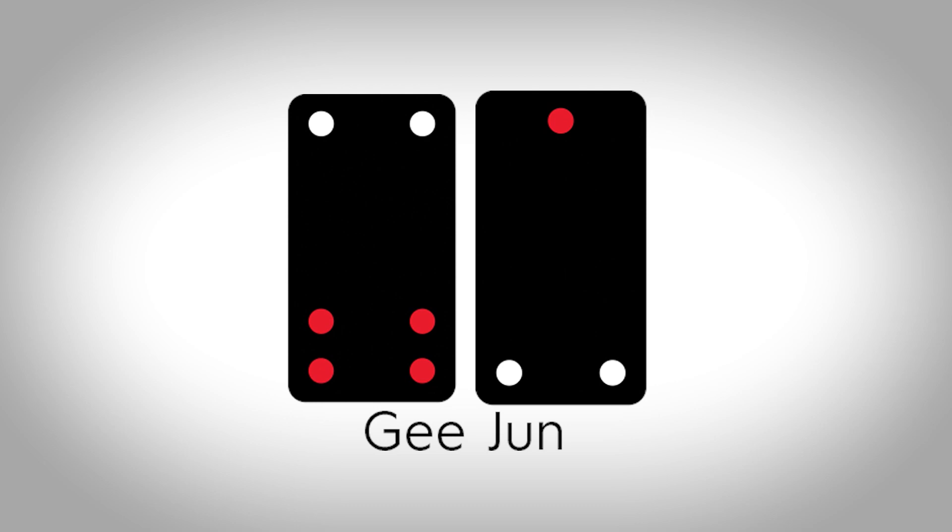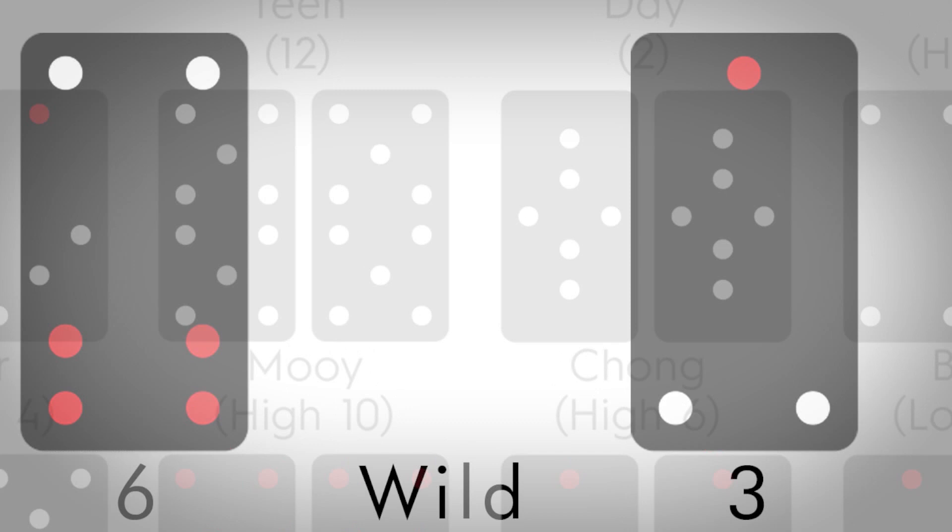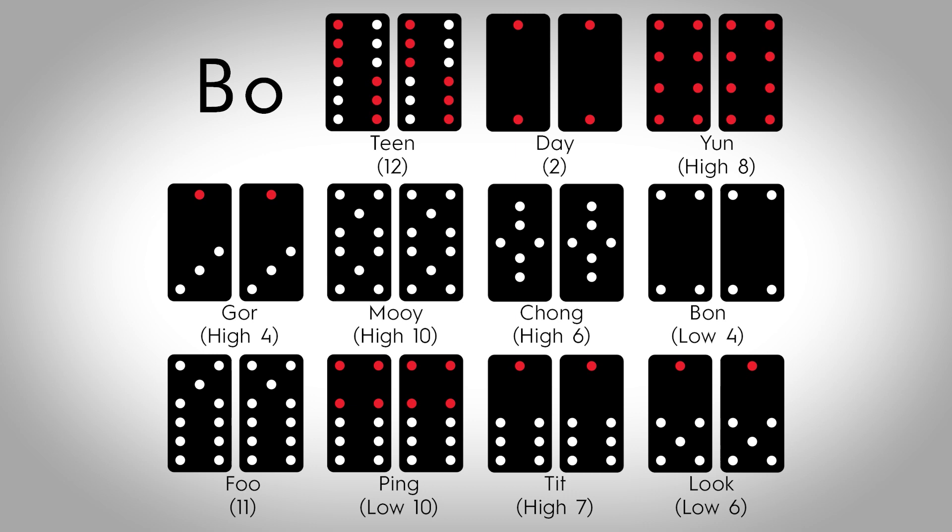The highest possible hand is the Supreme Pair, commonly called Jijun. It is made up of a 6 tile and a 3 tile. These tiles together make up the high hand, but separately they are considered wild, and either tile may be counted as a 6 or a 3. After Jijun, the next highest ranked hands are the 11 matched pairs, collectively called Bo, ranked in the order you see here.